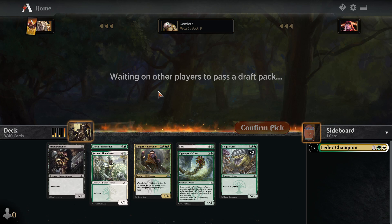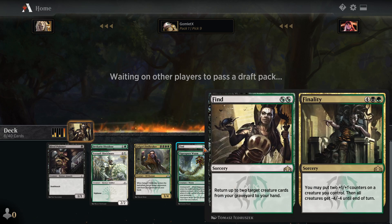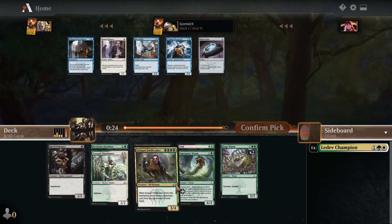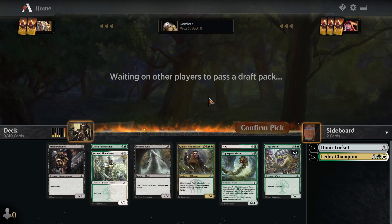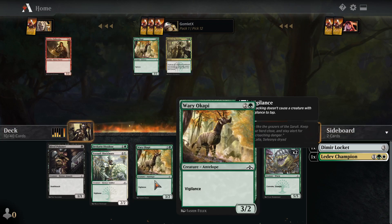Our curve is definitely trending pretty high. We don't have anything at three mana yet, or at five mana. But we already have four cards at six mana and up — two six-mana cards and two seven-mana cards. I basically treat Finality as a six-mana card because that's when you want to cast it the vast majority of games. Veiled Shade is a pretty nice filler card, so I'm happy with that as our first three-mana card. Then I don't love anything else in this pack, so I'll take the Dimir Locket. I guess I'll take Okapi over Undercity Uprising, and I prefer Guildgates over Lockets.